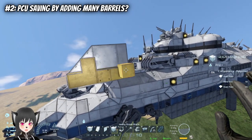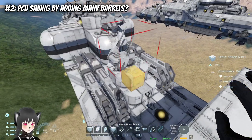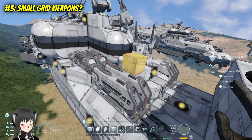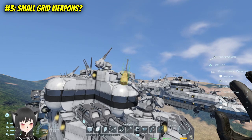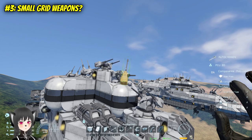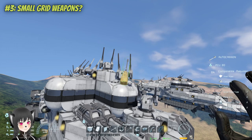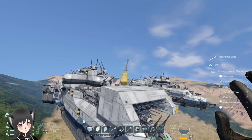This is just highly impractical and not reliable, while you can get better performance and more convenience from default turrets. But with a custom turret you can use small grid weapons, right? That's even worse in terms of PCU-to-damage ratio. Sure, it looks cool, but it's neither practical nor efficient.